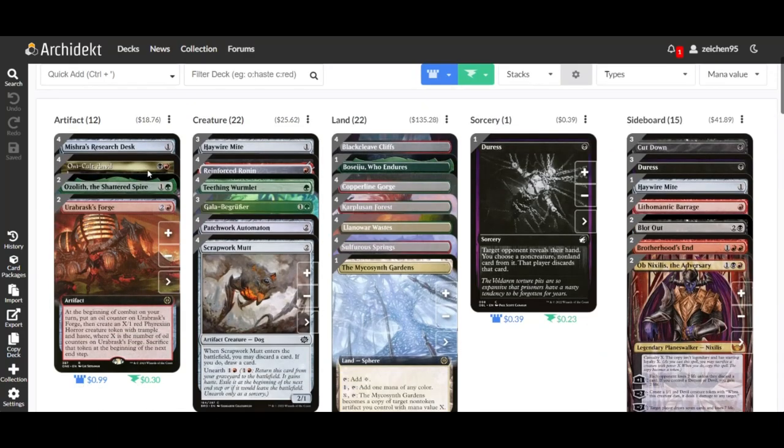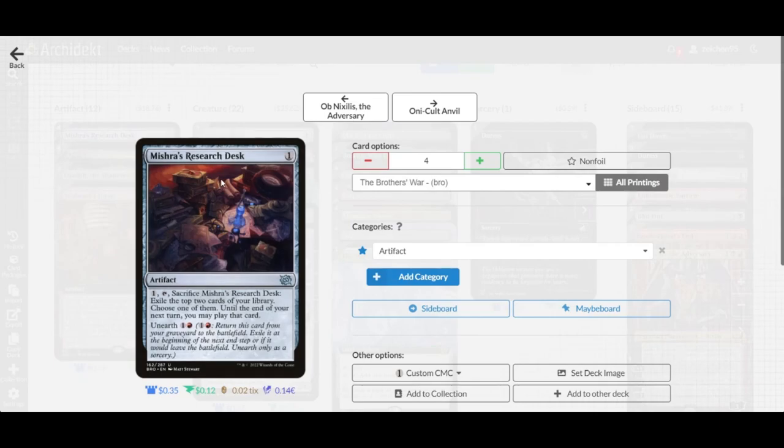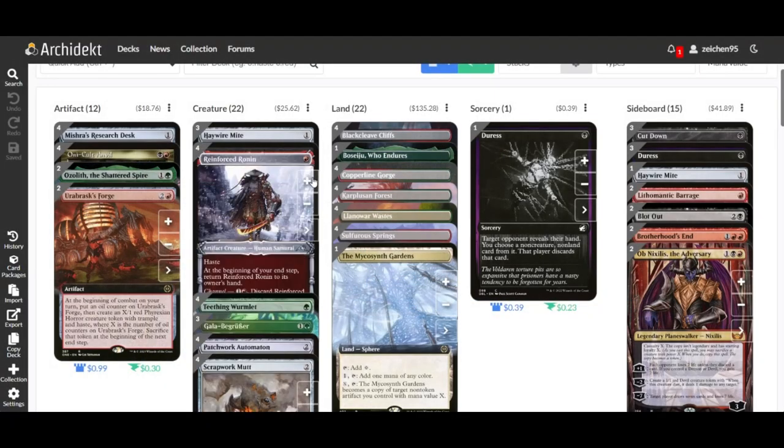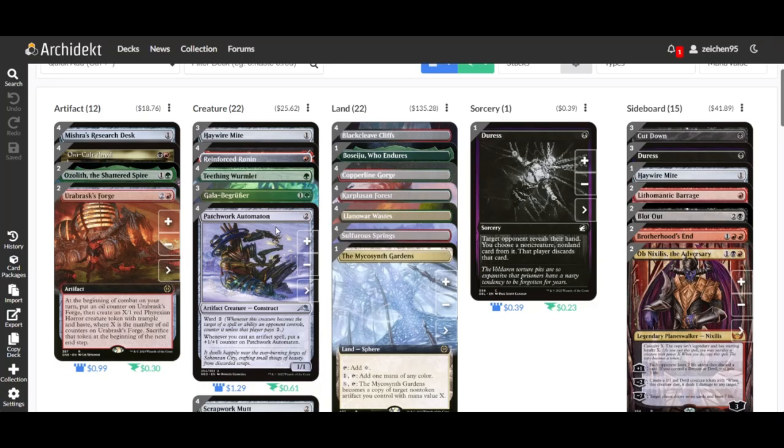Supporting the creature suite are the non-creature artifacts. We have Mishra's Scissors, which lets you scry and then choose one of the top cards to play — good for card advantage. Also four copies of Unbuild, which creates a bonus colorless construct artifact token whenever one or more artifacts you control leave the battlefield during your turn, providing multiple interactions with Wormlet, Automaton, and Gala Greeters.